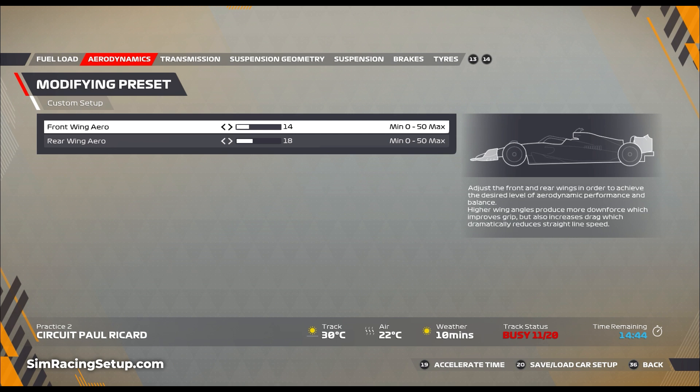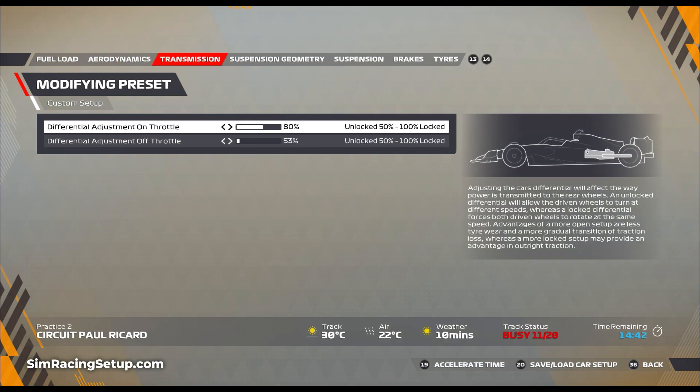I've got 14 on the front wing and 18 on the rear wing. For the on-throttle diff I've actually lowered it a little bit to 80%, and I've also lowered the off-throttle diff a little bit to 53%.